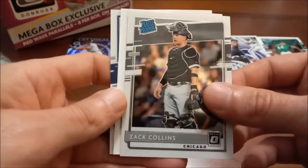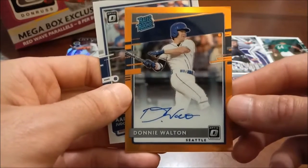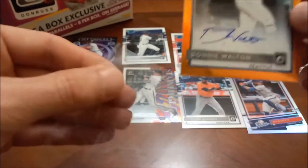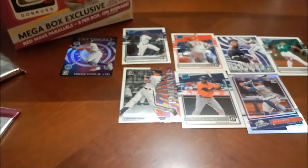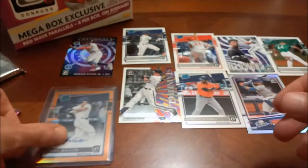Here's our next pack, second to last not including the bonus. There's the Yelich Diamond Kings. Next up Zach Collins rated rookie. Here is probably our autograph — this is definitely our autograph, and it is numbered out of 99. It's going to be a Donnie Walton on-card auto rated rookie. I don't know a lot about Donnie Walton, so somebody will have to let me know in the comments — number 26 out of 99. We'll go ahead and sleeve this up and top-load it.